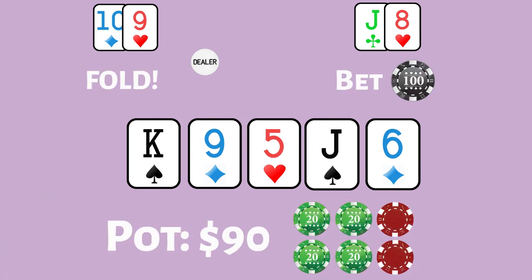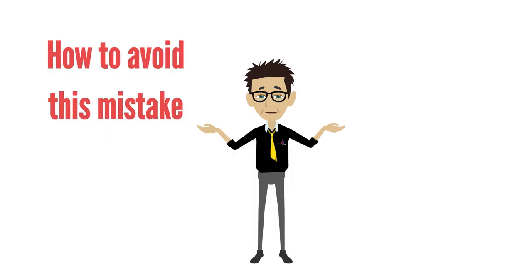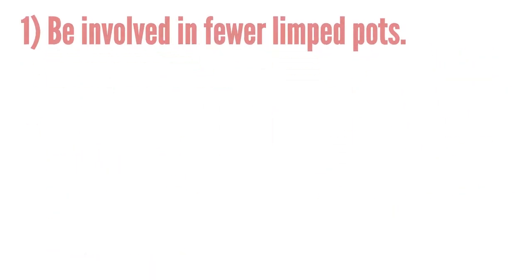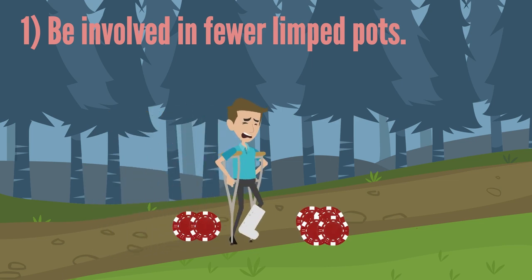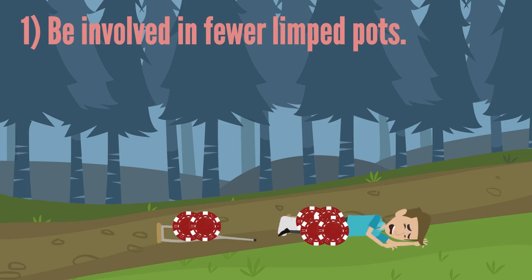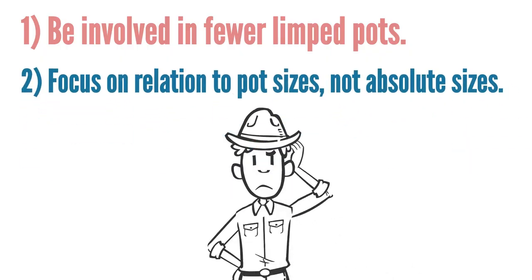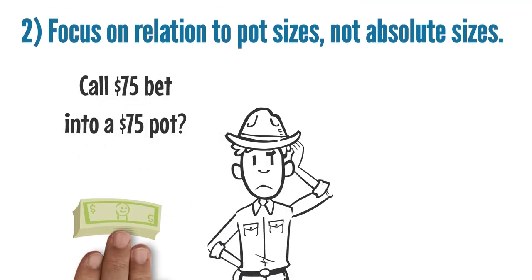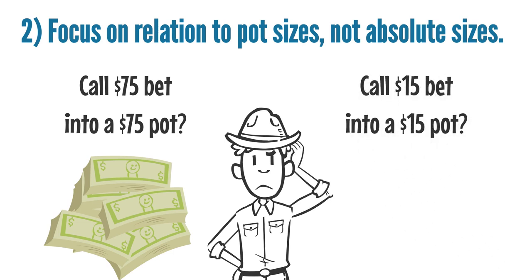Now that we understand what this mistake is, let's look at some of the ways you can avoid making it, as well as how you can capitalize against opponents who do. 1. Be involved in fewer limped pots. If you are frequently facing $10 or $20 pot-sized bets, then you are probably doing too much pre-flop limping. 2. Always ask yourself what you would do if the pot and bet sizes were both 5 to 10 times larger. If you wouldn't call a $75 bet into a $75 pot, then you should probably not call a $15 bet into a $15 pot.